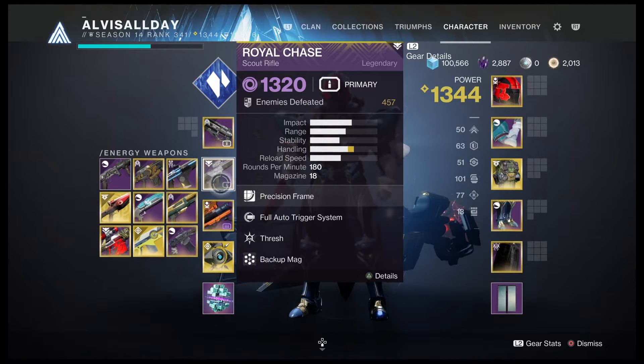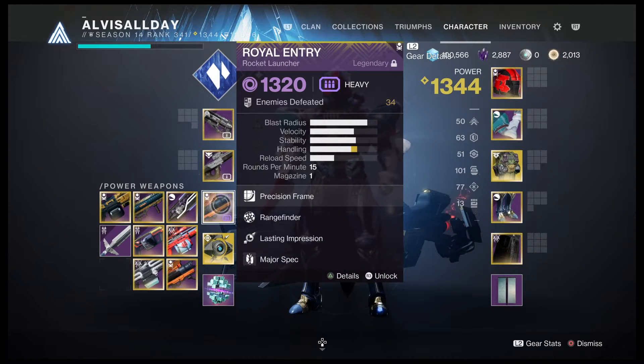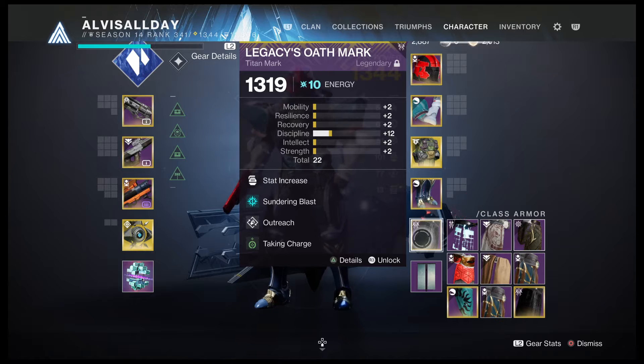Last Impression with Range Finder and Royal Entry — this is void with Major Spec. If I hit a minotaur, overload champion, barrier champion, or even the boss, it's gonna nuke them really fast. Last Impression is ridiculous, and clearly Vex are weak against void in general. I'm gonna use Taking Charge, Outreach, and Sundering Blast. When I use Sundering Blast and stagger any of my champions, it's gonna deal a wave of damage around all the adds around them, so that's really good.